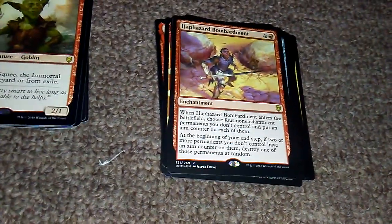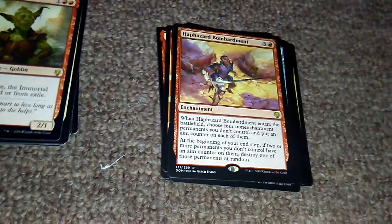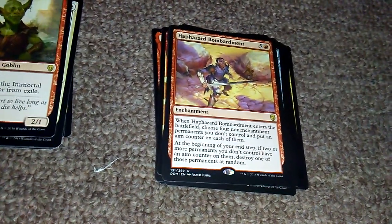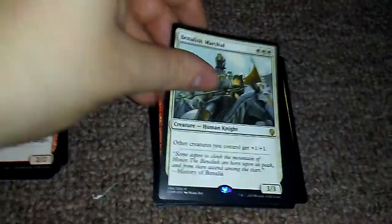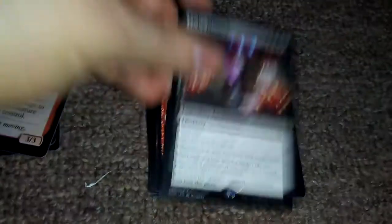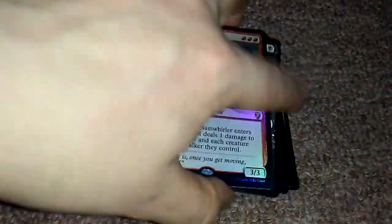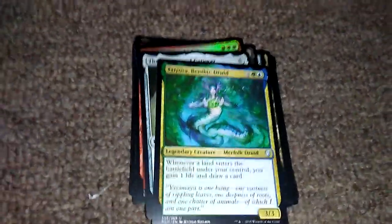Haphazard Bombardment — when it enters the battlefield, choose four non-enchantment permanents you don't control and put an aim counter on each of them. This is that weird card. Another Squee the Immortal. Benalish Marshal. Siege Gang Commander. Lich's Mastery — I'm a big fan of that. A foil Goblin Chainwhirler, which is really cool. Thran Temporal Gateway. Tatiova. And then I got some tokens here.